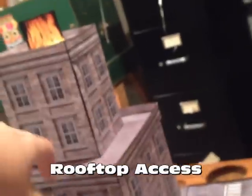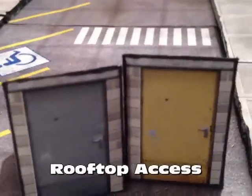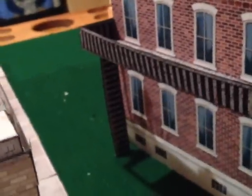Rooftop access hatches — I think there are two of these in the file. One has a grayish door and one has a yellow door, but these look good on any of the buildings. If you want rooftop access, you can put them on anything. They're really simple to build.